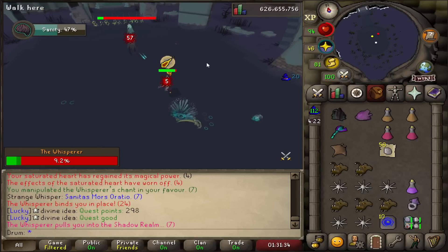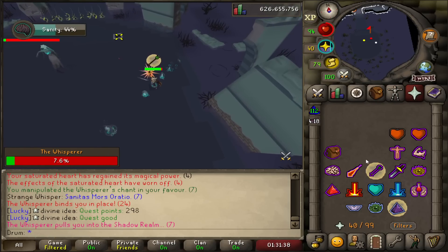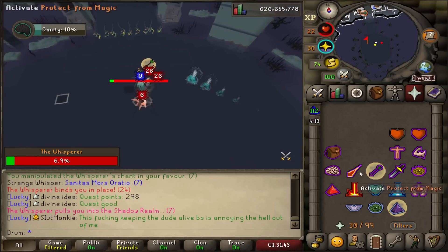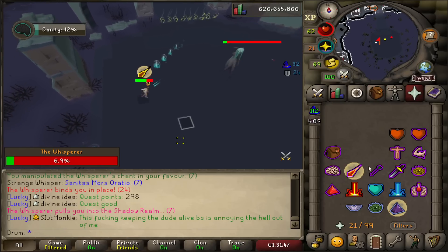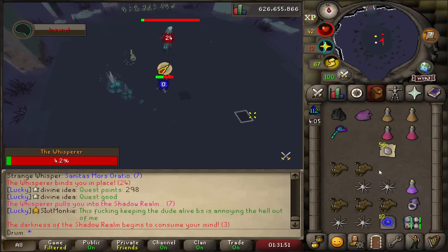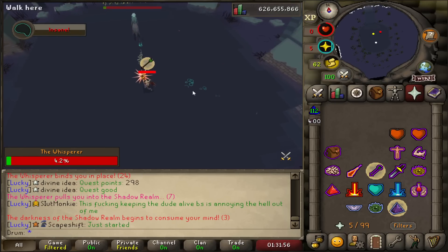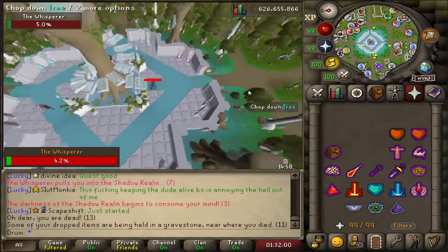Here is an example of what happens when you mess up a lot. Not only do I misclick many times, I also decide to run melee distance and get pretty messed up — double 26 hits right there. I continue to mess up and misclick pretty bad, lose all of my sanity, and just start taking rapid damage over time, basically killing me very quickly. So don't do any of what I just did.